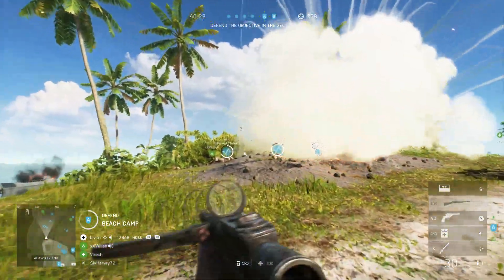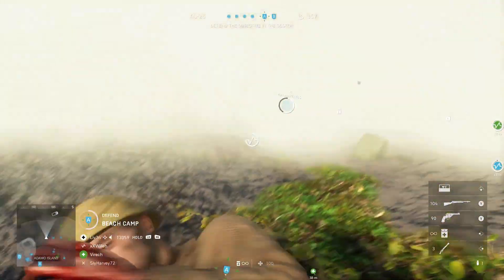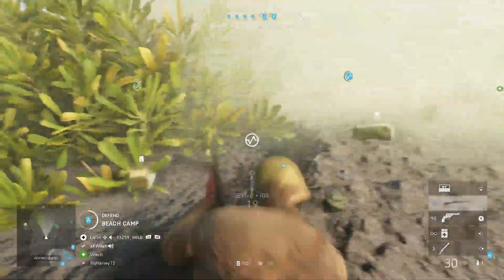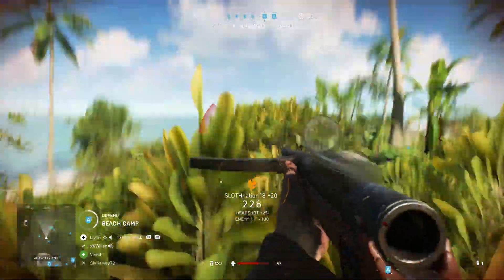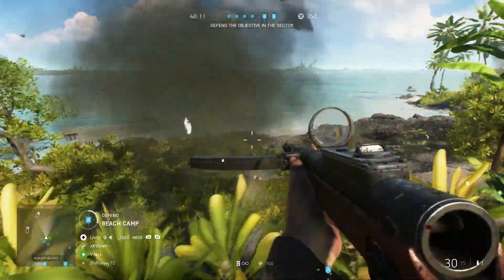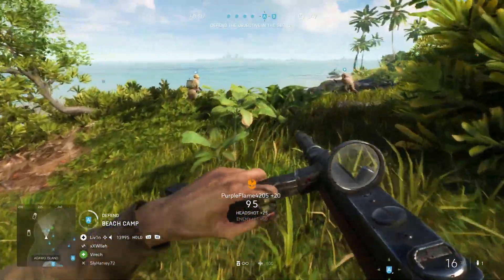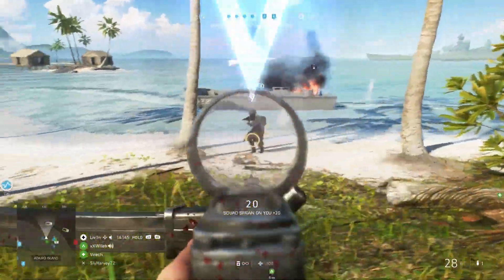It does only have a 30-round magazine. You'll see its magazine noticeably sticking out of the side of the gun, making it look very similar to the ZK383, with not just its magazine positioning but the bipod both of these guns have as well. The Type 100's performance, in my opinion, is much more like the ZK383, but without having that awful 514 rate of fire the ZK383 has, making it tied for the worst performing rate of fire out of all the machine guns.